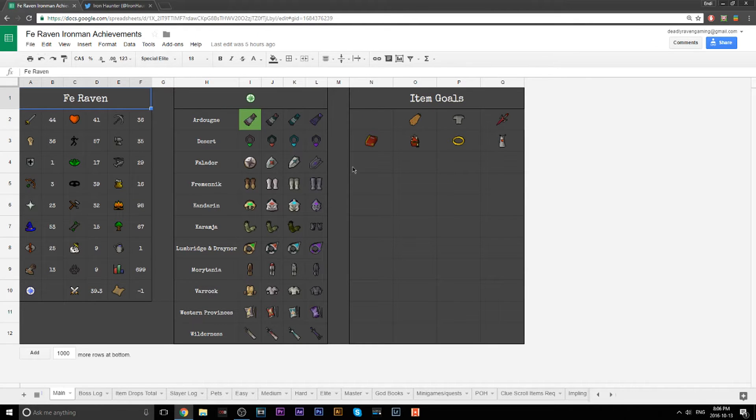Once you have it saved, I'll open mine — it's going to look like this. I changed the colors to a bit darker and made all the letters white because I prefer a darker theme, but you're free to do what you want with the colors. What you want to do is punch your name in at the top and it's going to pull up all your stats right away.